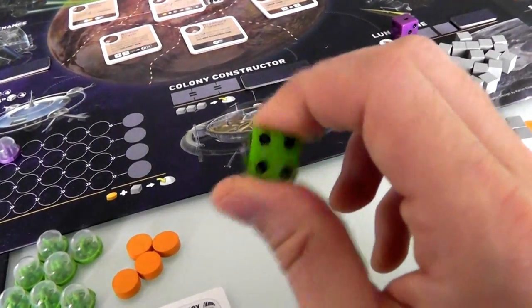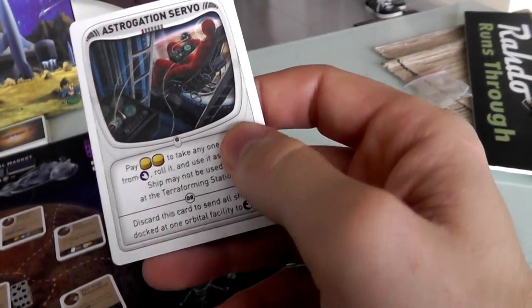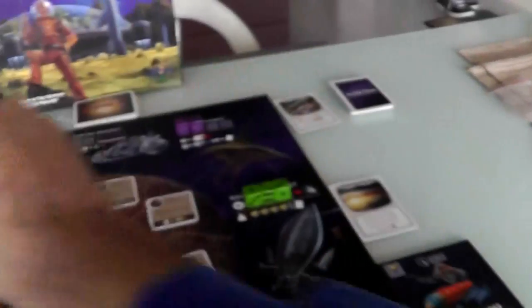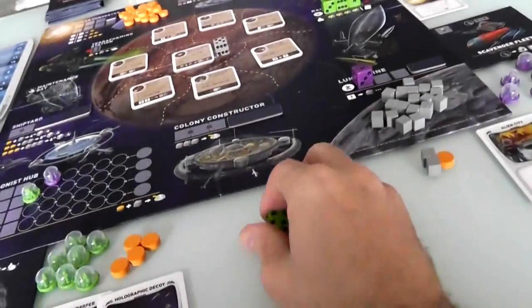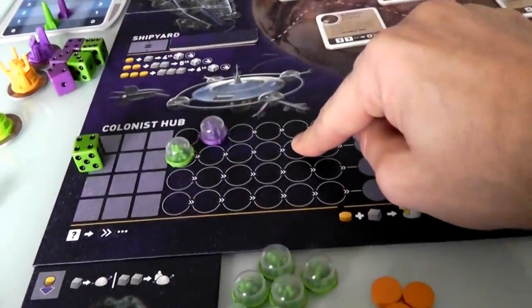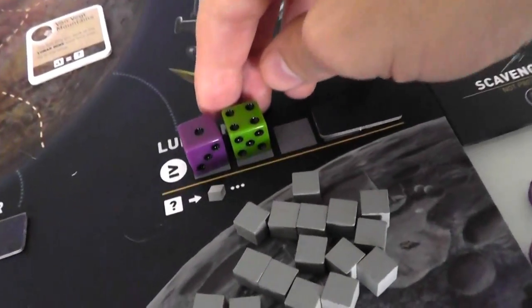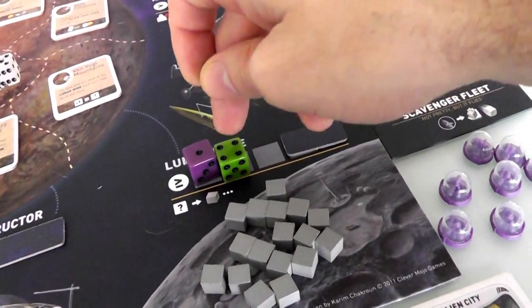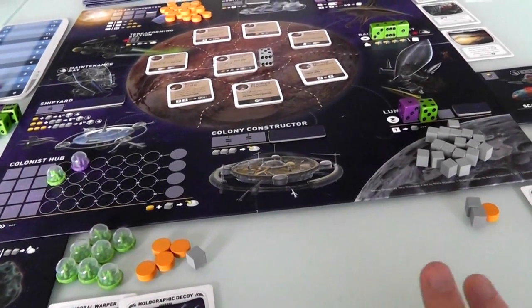I've still got one die left — a single four. I could continue working on my colonists, or I'm going to get some more ore. I can place this here because it's equal to or greater than what Jen had previously placed. But now if Jen wants more ore, she'd have to play a four, five, or six. So I've got another ore, and I'm done.